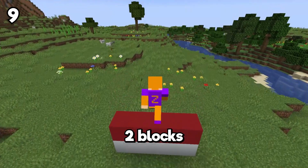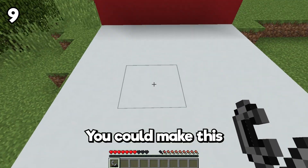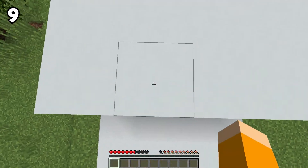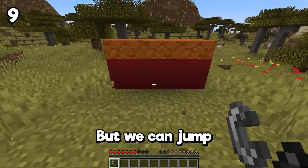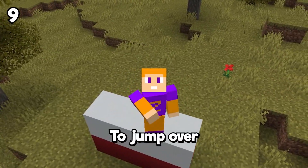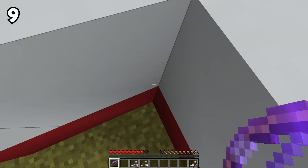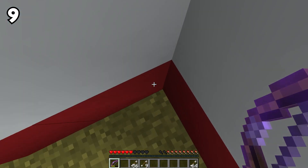Did you know that you can jump up two blocks without any effect from a potion or beacon? In other Minecraft versions you could do this by using fire to get a jump boost, but unfortunately that's not possible anymore. We can jump one and a half blocks high, meaning you can jump over fences. But there is a way to jump over two blocks — by using a bow with the Punch II enchantment and shooting at yourself with the arrow. So if you are out of blocks, this is a nice solution.